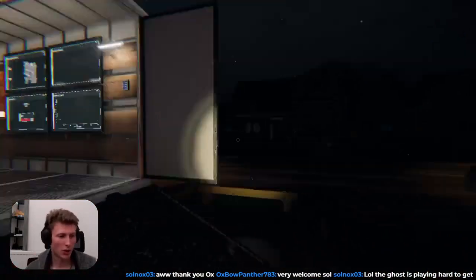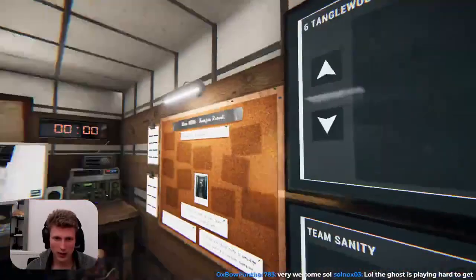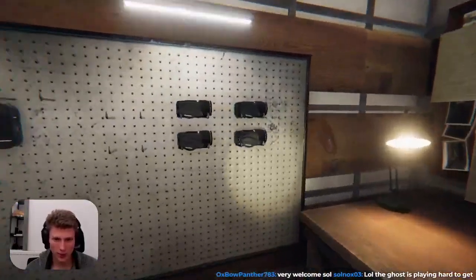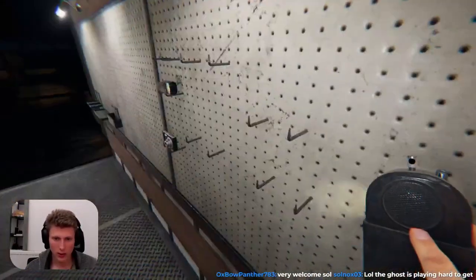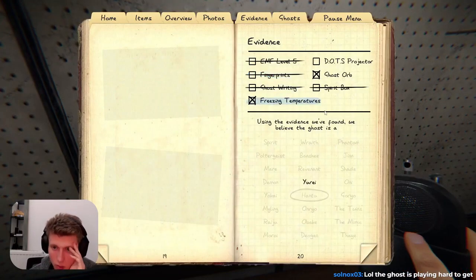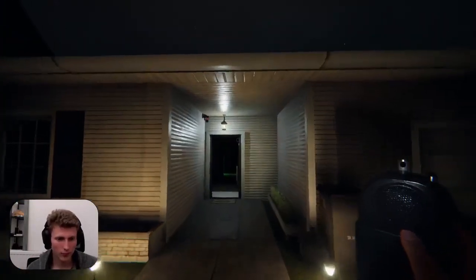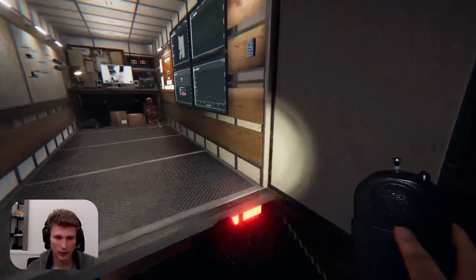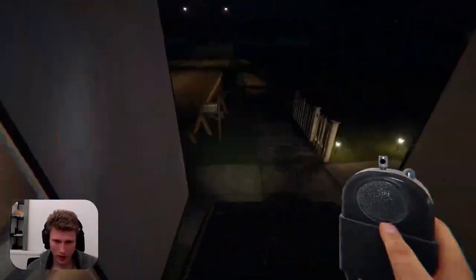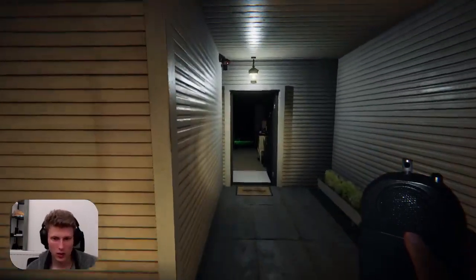Exactly — he is playing very hard. I don't know how I'm gonna get him to soften up on me. We're gonna place another DOTS projector. Ghost writing — I'm pretty sure there's no ghost writing. I'm gonna guess Yurei. What is our sanity? I'm really poor at hiding from anything and everything.